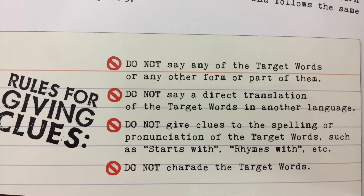When giving clues, the clue giver cannot say any of the target words or any form of them. They cannot translate a target word into another language. They cannot give clues that are about the spelling or sound of the word — so no 'starts with,' no 'rhymes with.' And they cannot just charade the words; they must speak clues out loud.